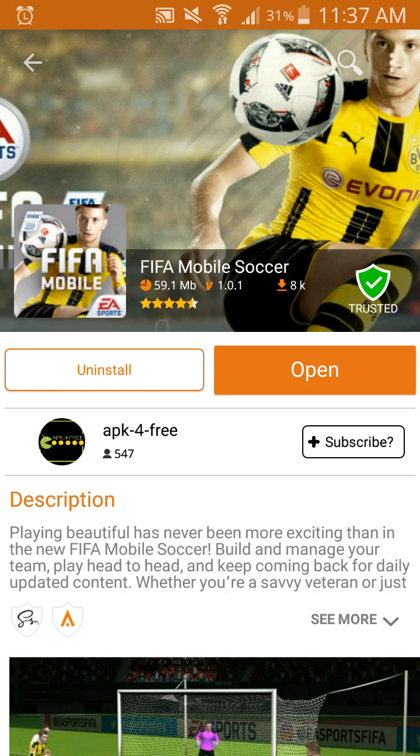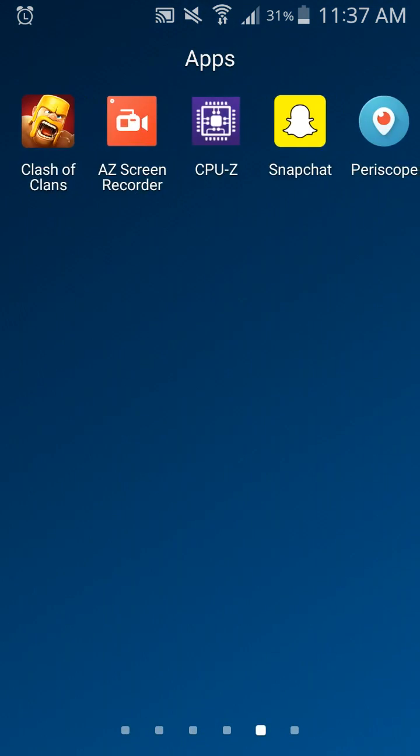Where it says 'open' for me, for you guys it will say 'install,' so just install it, wait for it to install, then back out of Aptoid and go into your game where it has installed.